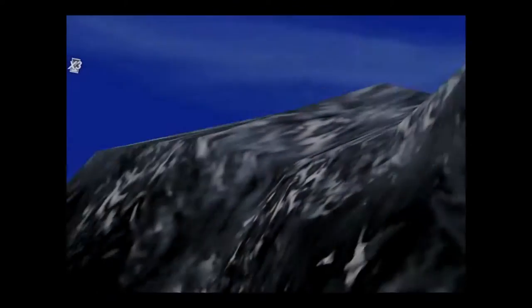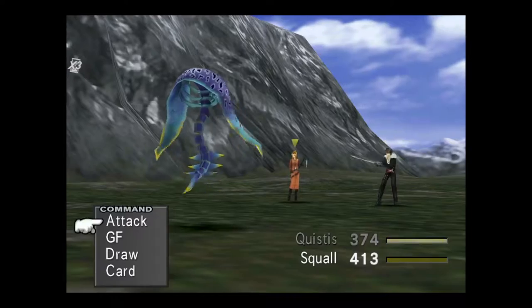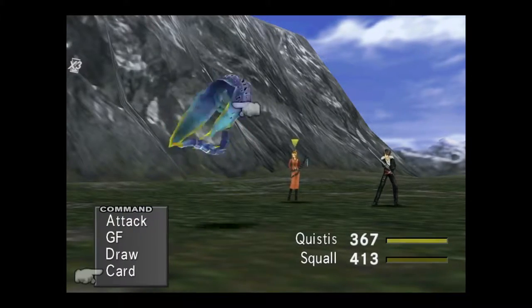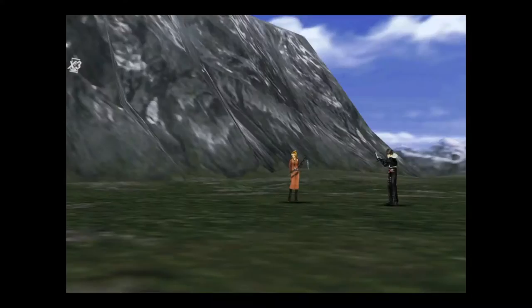As a completely optional step, you can fight Glacial Eyes if you hug the mountain behind the Garden. If you use the Card ability in battle, you actually have a chance to obtain a Jumbo Cactuar card, which will make it almost impossible for you to lose a card game this early on. Drawing 100 of each magic from these encounters is also a great idea, though not 100% necessary.